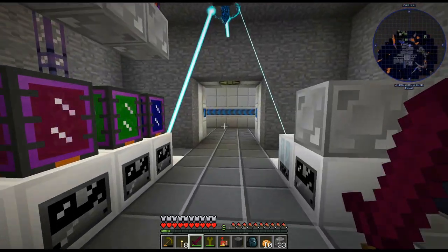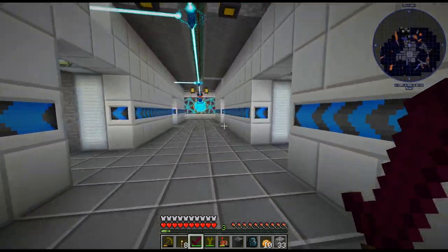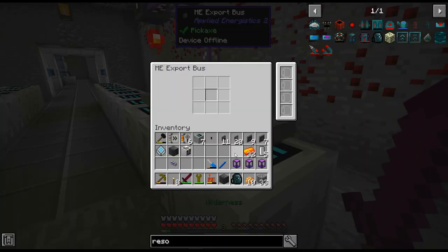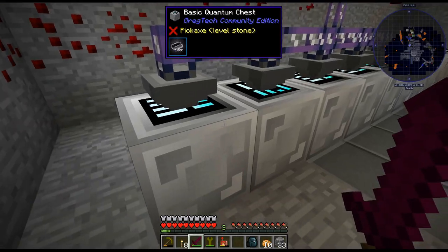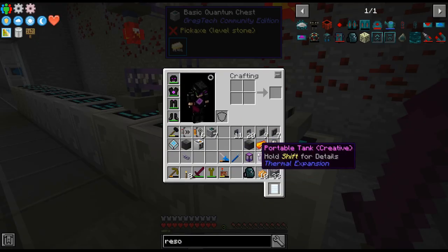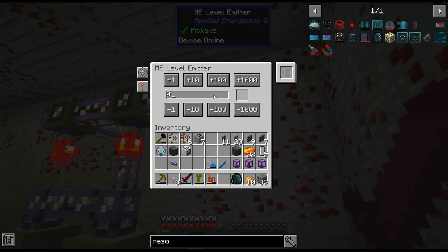I'll do another one of the things in our storage room. I like having a separate storage room — I don't know, it's kind of cool. Is it necessary? Probably not. I could do the fluid solidifier directly into a quantum chest, but I don't particularly want 4 million ingots in a chest, so that's why I have it limited. Probably over-engineered, to be honest, but I'm having fun.